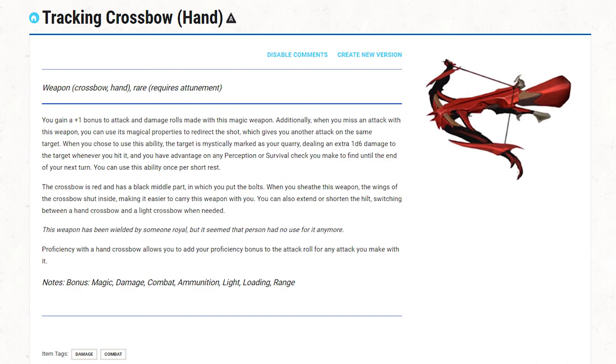The crossbow is red and has a black middle part in which you put the bolts. When you sheathe this weapon, the wings of the crossbow shut inside, making it easier to carry. You can also extend or shorten the hilt, switching between a hand crossbow and a light crossbow when needed. "This weapon has been wielded by someone royal, but it seemed that person had no use for it anymore." A villain of royal blood wielded this in my campaign, so that's why the flavor text is there.